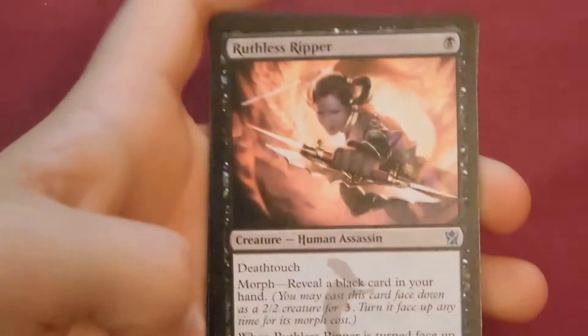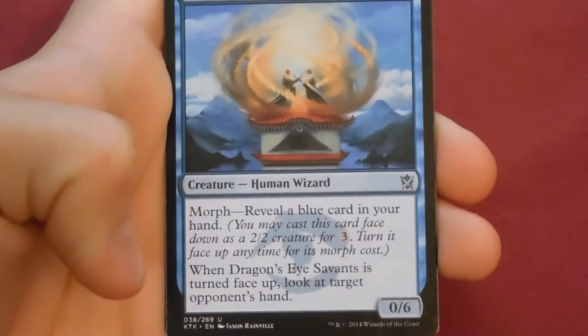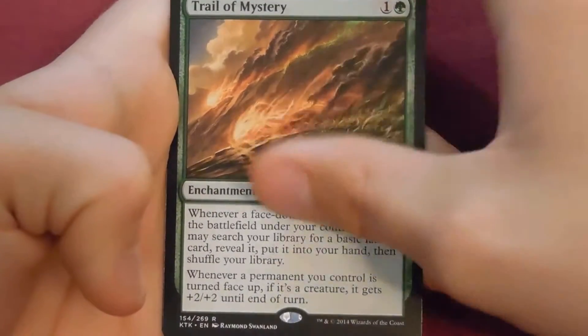I'll go over the really good cards. I'll do a second booster box video in three parts and go over the rares in a lot greater detail. Pack three has Ruthless Ripper, Dragon's Eye Savants, Mardu Roughrider, and our rare is Trail of Mystery — with a foil! Just kidding.